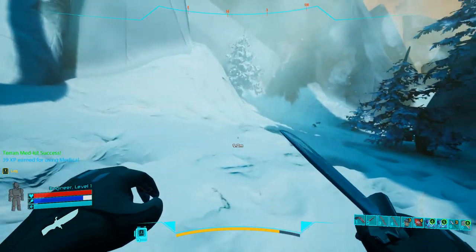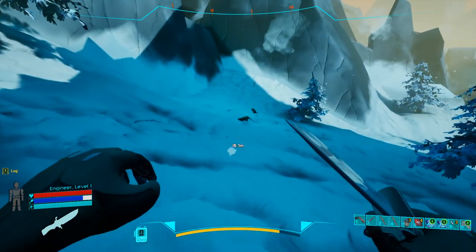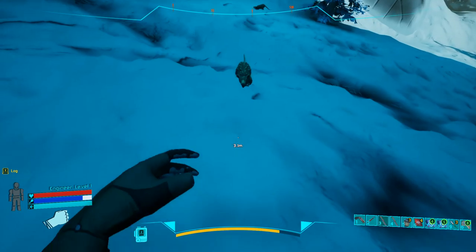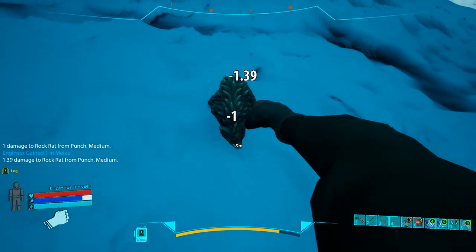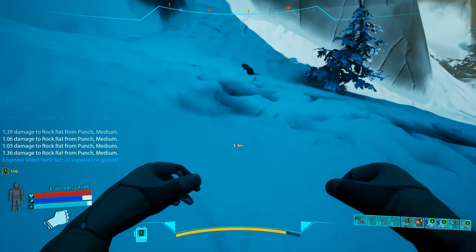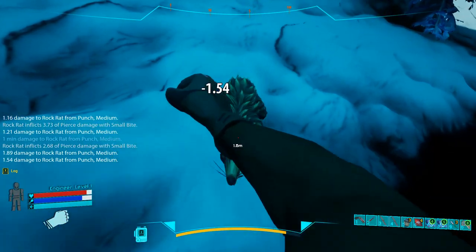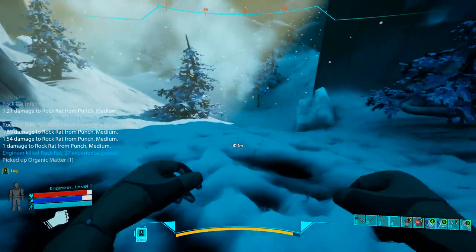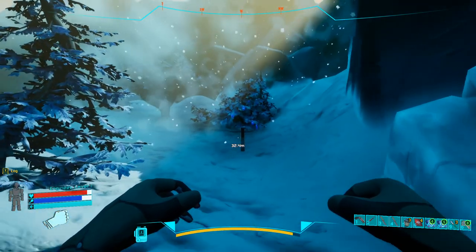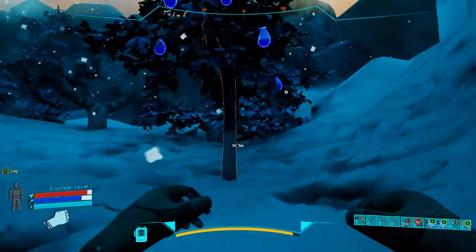I'm using the medkit because I don't really care about this run, but you should try to keep all your resources intact. There's no reason to use a knife on a rat — punch it. It comes with experience, but you need to learn which enemies you can punch, which enemies you need to use a knife on, and which enemies you need to use a gun on.